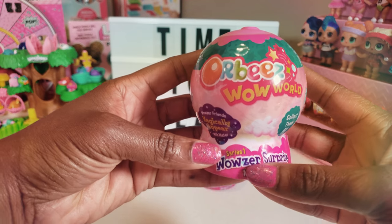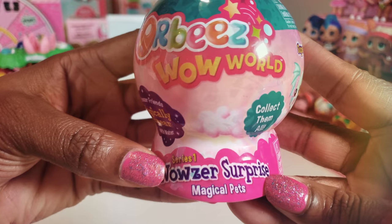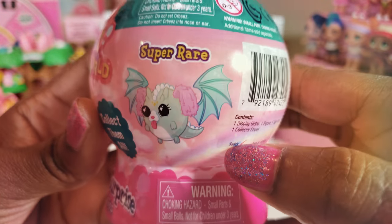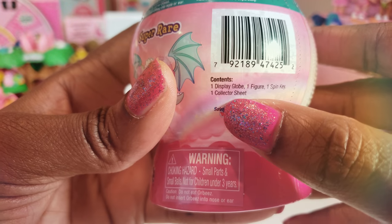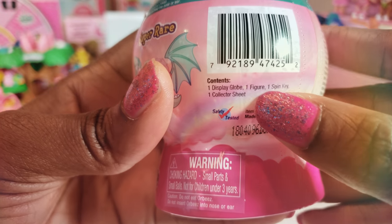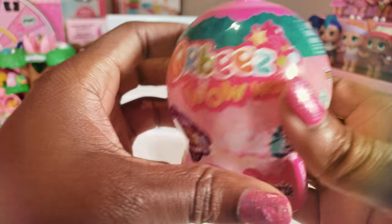We have the Orbeez Wow World, series one. These are the Wowzer Surprise Magical Pets and there's lots of them that we can collect — we can even get a super rare one, I hope we get so lucky! The contents include a display globe, a figure, a spin key, and a collector sheet.